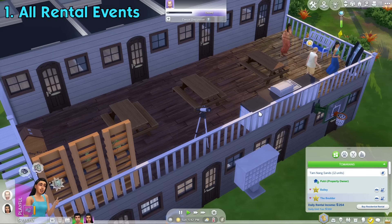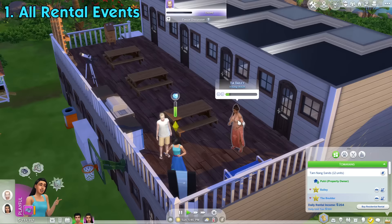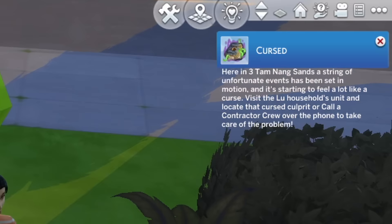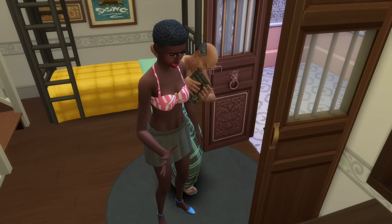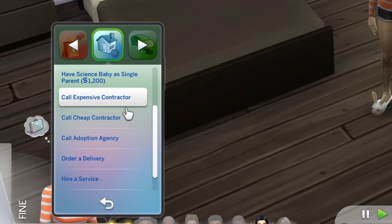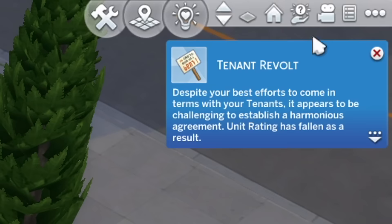This pack lets you run or live in a multi-unit lot or apartments that you can build. Up to 8 sims can live in 1 unit. Throughout the time, you might encounter various events when in the rental lot. There are two types of them: community and emergency events. Emergency events require the owner's intervention to sort it out. If done properly, the unit rating will increase, but if you don't finish it in time, it'll be lowered instead. As a property owner, certain events can also be taken care of from a distance, such as by mailing something or hiring a contractor to take care of it, but that might not be enough sometimes. There are 15 rental events in total.